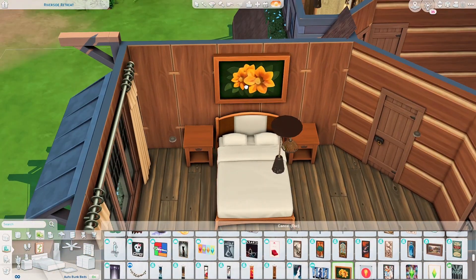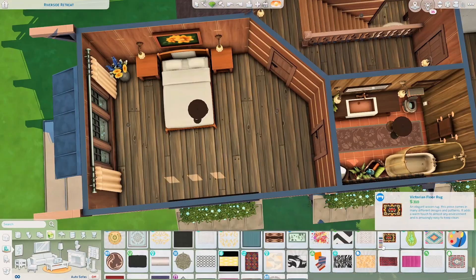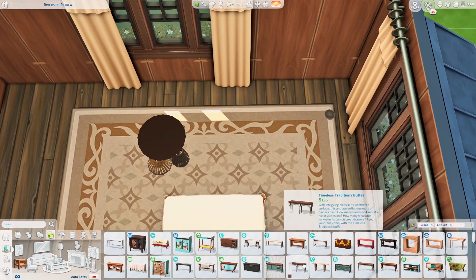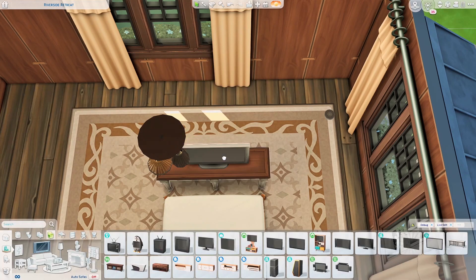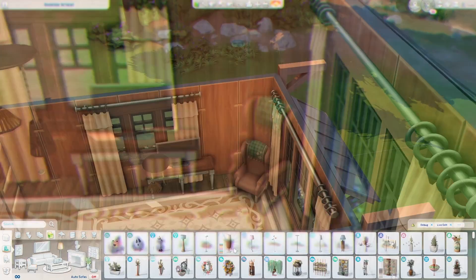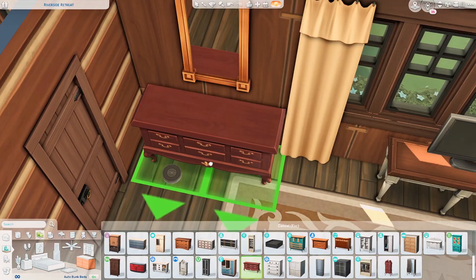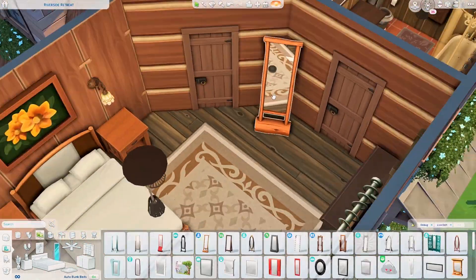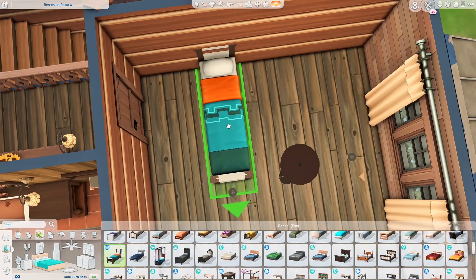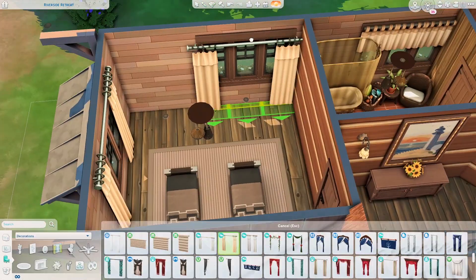I really want to spend a few days in this cabin — I'm not sure whether to call it a cabin or a cottage. If you have Outdoor Retreat, let me know if you enjoy it. I've only visited that world once or twice and barely do gameplay, so I'm not really sure what to do there.